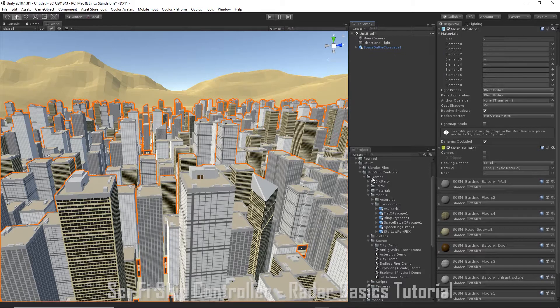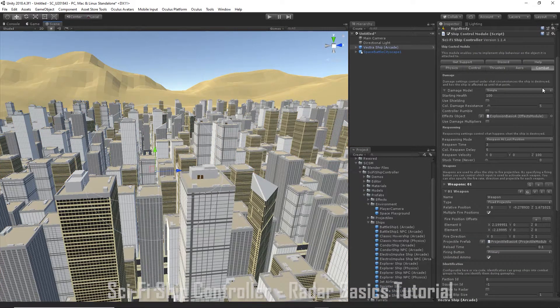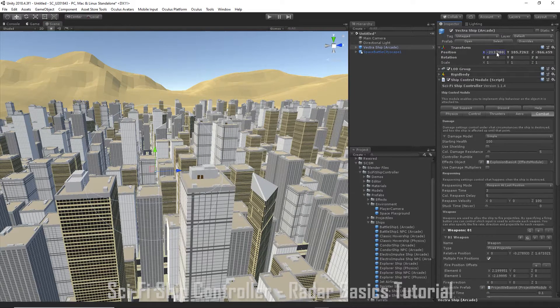We'll add our player ship. So prefabs, ships — let's put in a vector ship. Let's just reset the position.